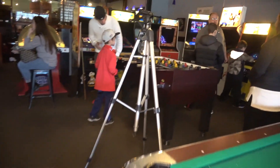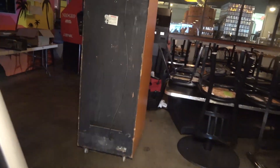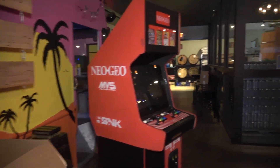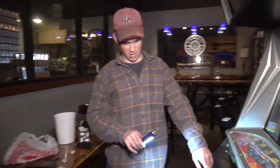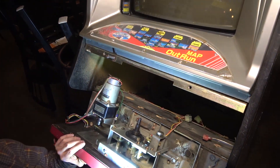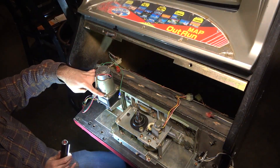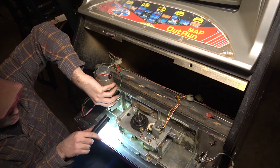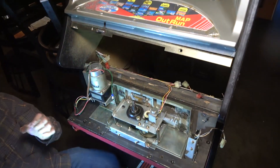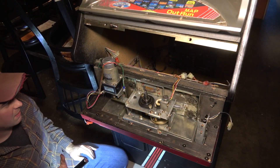Neo Geo is ready to rock! Tim gives us the on-location swap tutorial for the Outrun steering: pull the steering wheel off first, then undo the four bolts, pull the whole mechanism out after undoing the cotter pin. There are four big screws with nuts on the back, and two additional screws — once you undo those the whole unit comes out. That's how you'd do it on location.